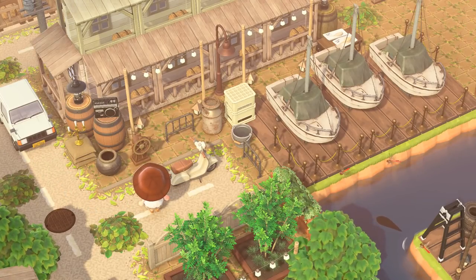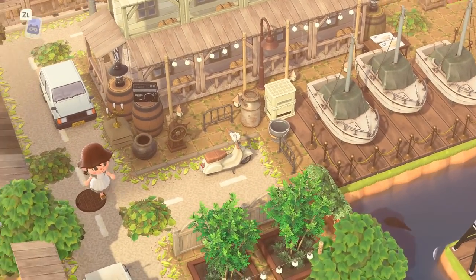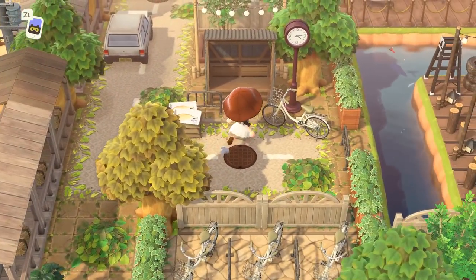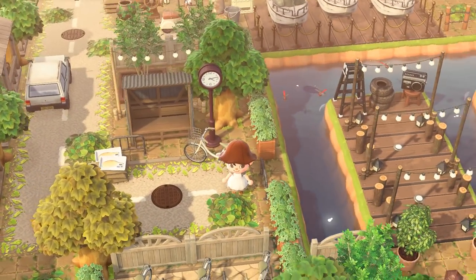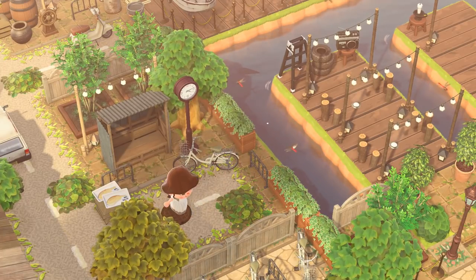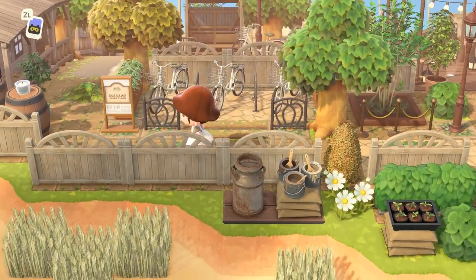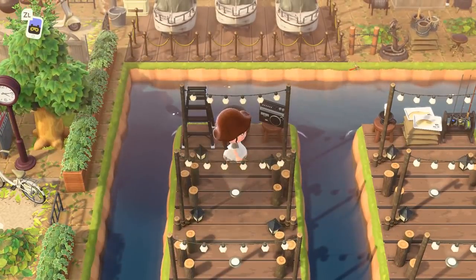I'm just in awe of this view with the car parked over here and then the yachts on the pier — this little boardwalk area is honestly so perfect. As we come through we have another car here, so it looks like it's driving by — they're doing a really good job of making this feel realistic. We have this little fishing village over here and I love the way those little docks look with the party lights on them.